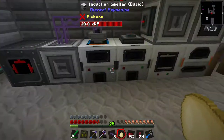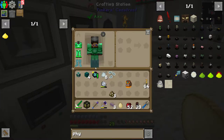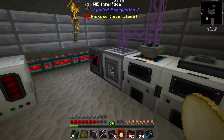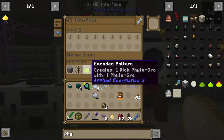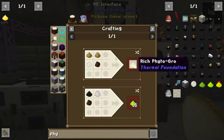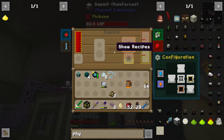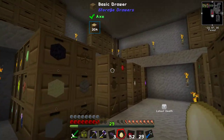For phytogrow — the actual phytogrow is done over here. We're not doing Flux, we're doing Rich. What's Rich Phytogrow made? Just a recipe. Why aren't you doing it? ME interface — one Rich Phytogrow is one Phytogrow. So you have been taught that you can fluid transpose sap, which you've probably run out of — which means you have run out of wood. We need to make sure that is constantly stocked — it's probably something we should be doing right now, in fact.